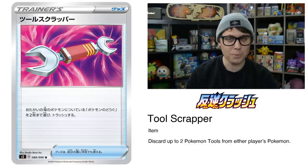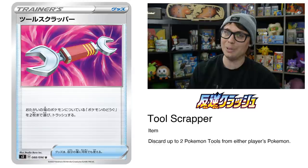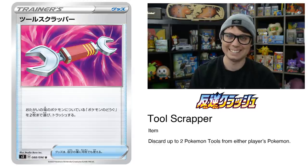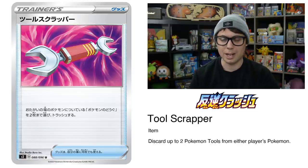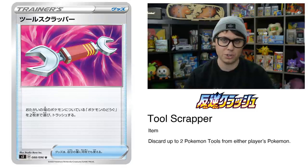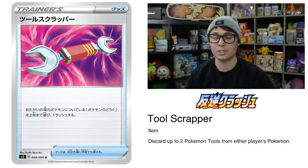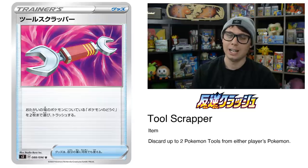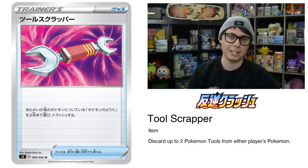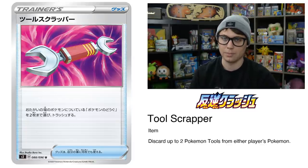Tool Scrapper is back. Hopefully you didn't bulk your Tool Scrappers from Dragon's Exalted when Field Blower was printed. Tool Scrapper is an awesome item card that allows you to remove up to two Pokemon Tool cards from either player's Pokemon — great for getting around Spell Tags, Big Charms, Metal Frying Pans, and the like. It could even remove Escape Boards from Jirachis before a late-game Reset Stamp. I think this card is going to see a ton of play and finally gives us an alternative to Lysandre's Labs for negating tool effects.